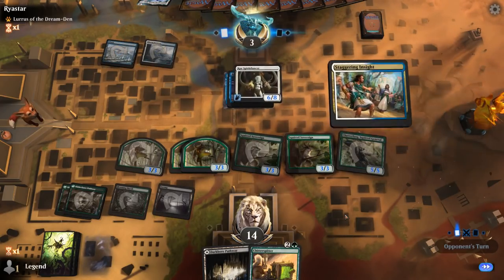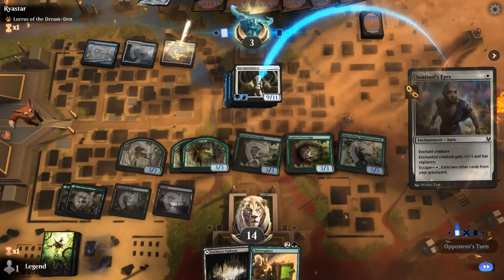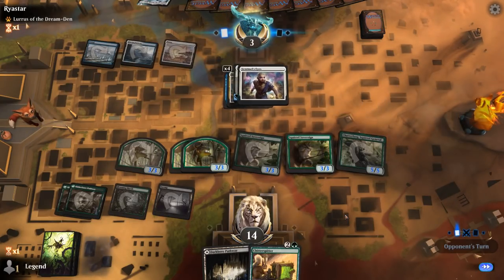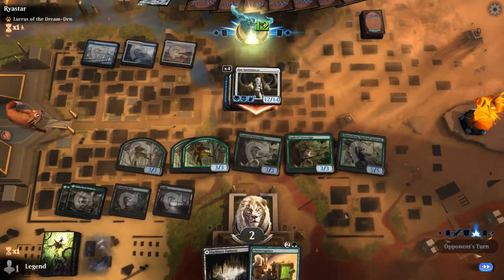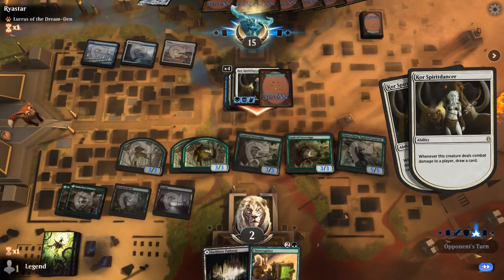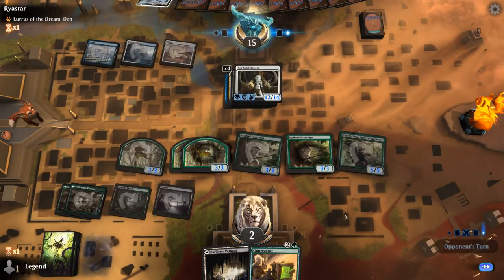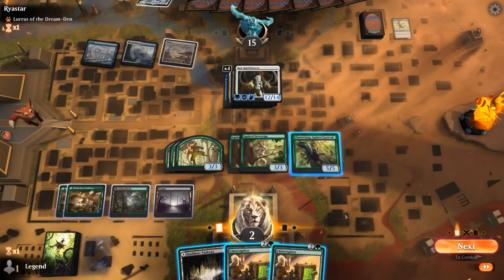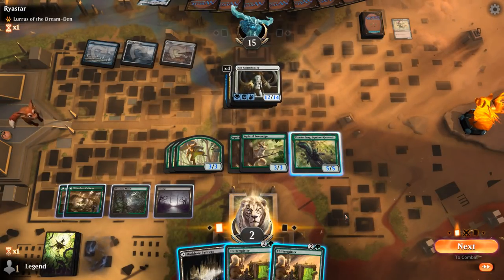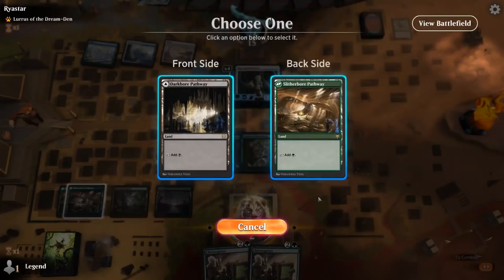Inside gives lifelink — Sentinel's Eyes doesn't quite kill us but it's going to be problematic as our opponent hits us for 12, gains 12, and draws 2 cards. Now, one thing we could do is use Chatterfang to sacrifice the creature that Spirit Dancer blocks, so the other creatures can go unblocked and still deal damage without the opponent gaining any life.